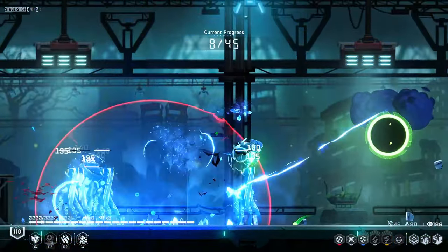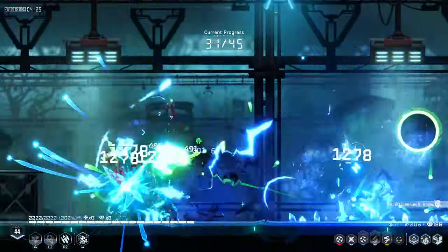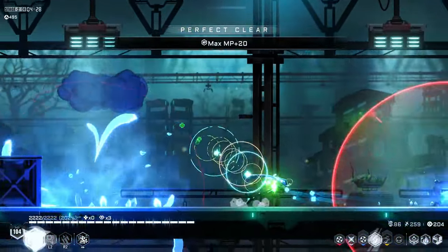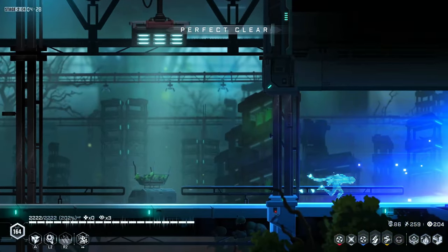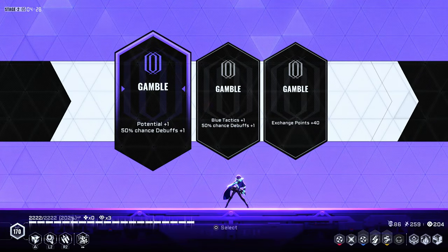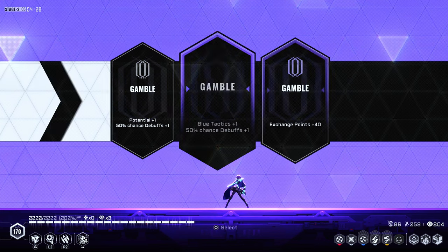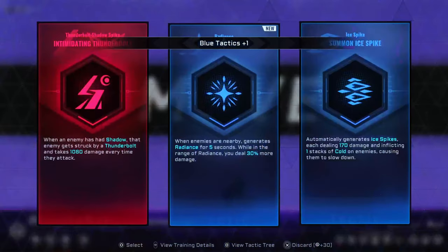My favorite part — when we just need to kill enemies. I don't know how I managed to dodge everything, but we did it. So blue — on potential chance debuff. We take the chances.